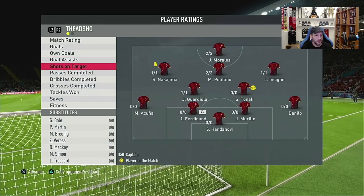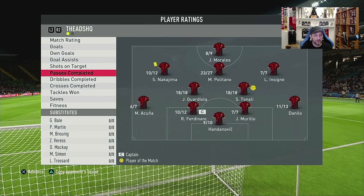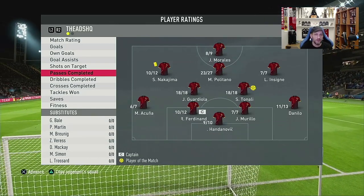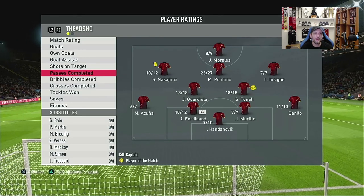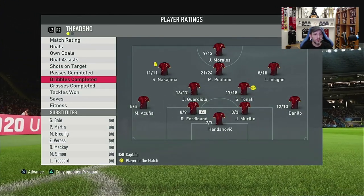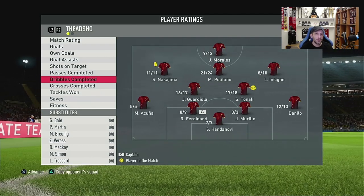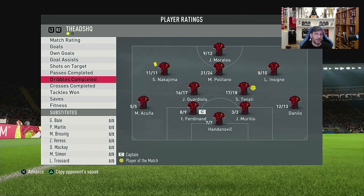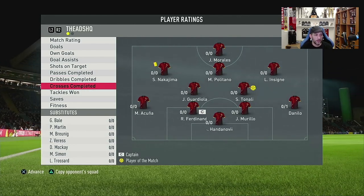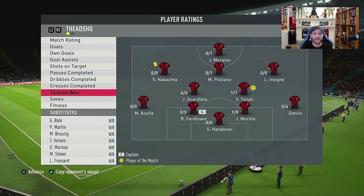Very good by Murillo. Checking out his stats: seven-on-seven passes — his passes are fantastic, and in the first game as well he had 100% pass completion, even though his passing isn't that great judging by his stats. I didn't have any problems with passing. Three-on-three dribbles, very successful — also in the first game all dribbles were successful. That's due to his high agility and balance — you can turn him very fast.